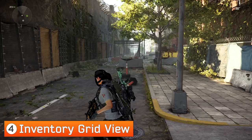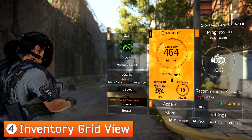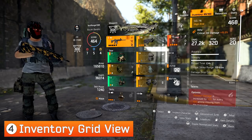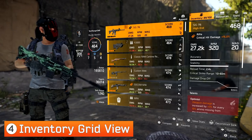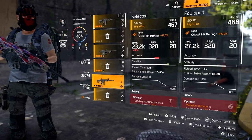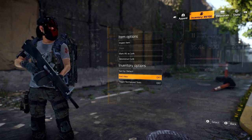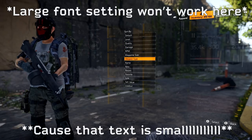Our last setting is a personal preference one that's actually been in the game since launch: the grid view when looking at your gear and weapons. You can change it to grid view to see a column layout rather than a list. When looking at your gear, go to the options in the bottom right and click the left stick in — that brings up a bunch of options including the toggle for grid view.